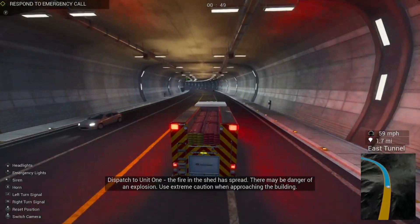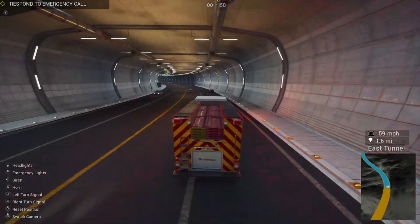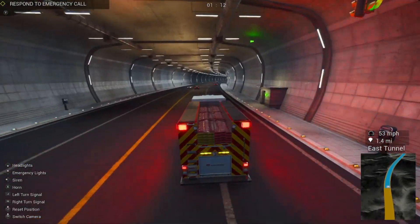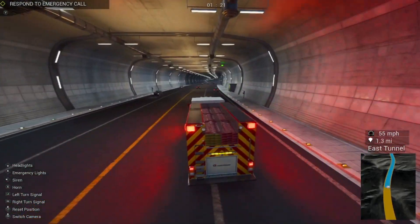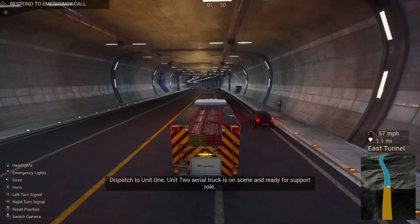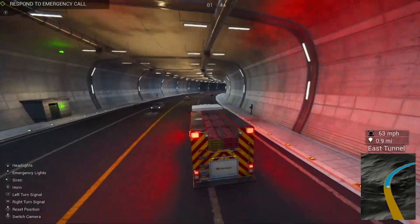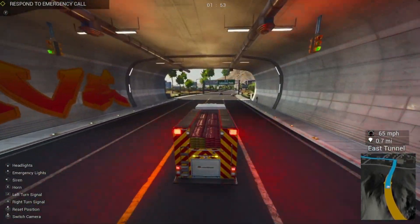Dispatch to unit one: the fire in the shed has spread, there may be danger of an explosion — use extreme caution when approaching the building. Unit one to dispatch, copy that, explosion warning. The shed could have some propane tanks or gas in there. We'll get set up with some attack lines and get an extinguisher or two. In case we have any chemicals, we should use dry chem so we don't risk spreading it like we did with the fast food place.